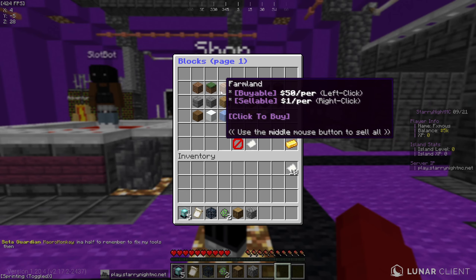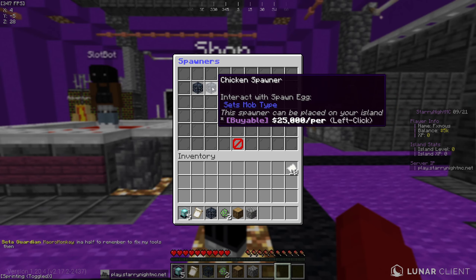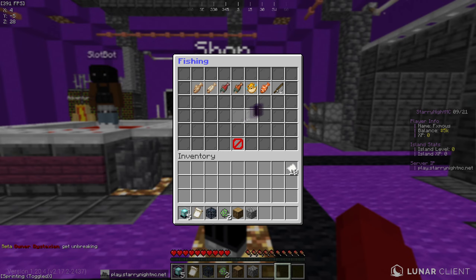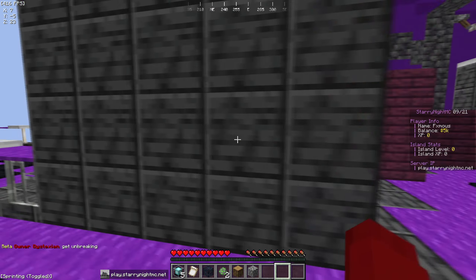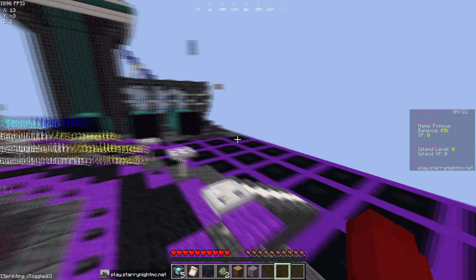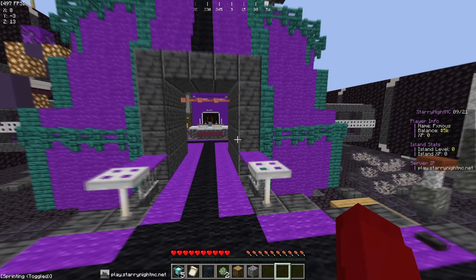Here is their slash shop — just run the command slash shop. It's the default setup: dirt blocks, grass blocks, cobblestone, all the good stuff, everything you're going to need. Spawners are right here and they're pretty balanced. It's pretty easy to get set up on here. It took me not even two minutes to understand how to play — it's a very easy and fun server.